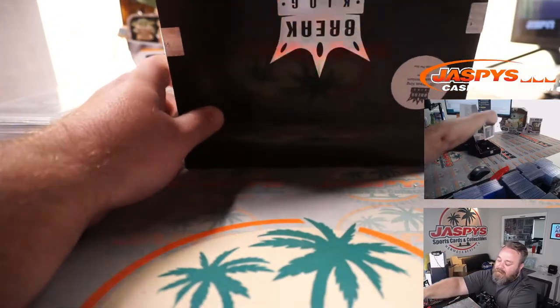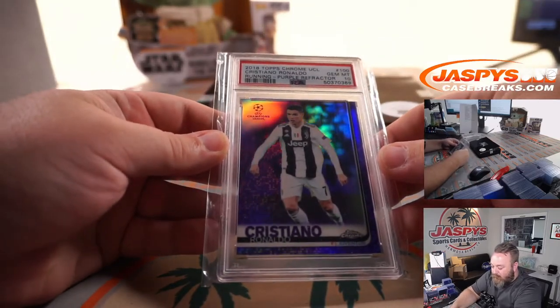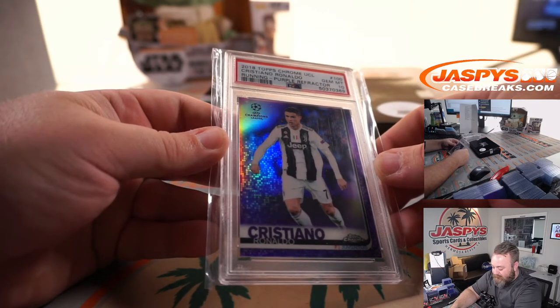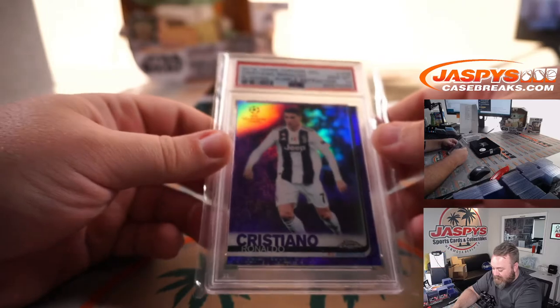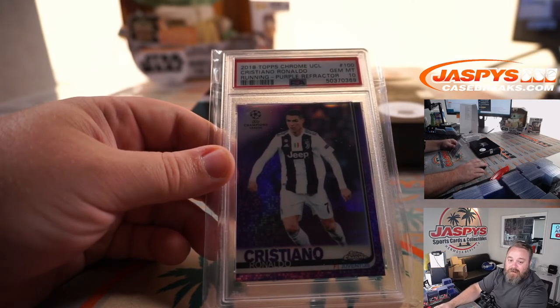And Cristiano Ronaldo, Chrome UCL Purple Refractor, PSA 10, for R — Pasquale Pasquarela. That's numbered out of 250 — 60 out of 250 — PSA 10 Cristiano Ronaldo to finish it off. Very nice.